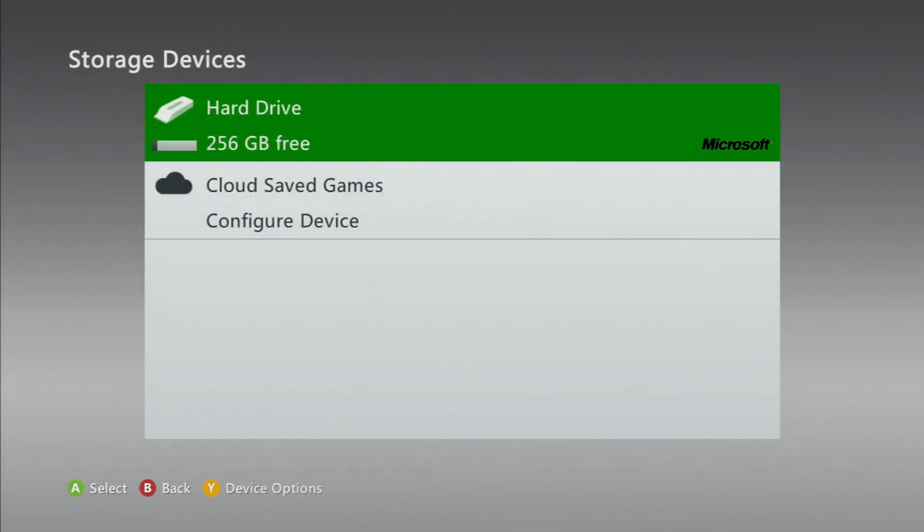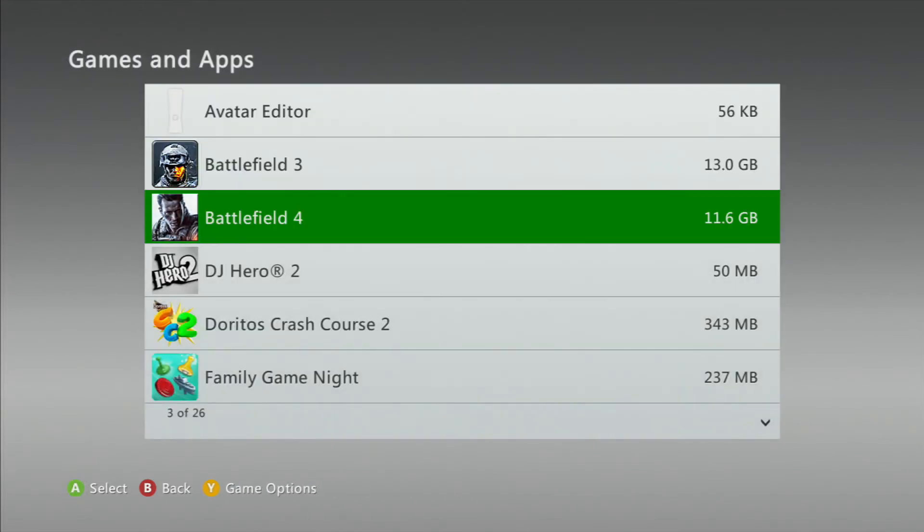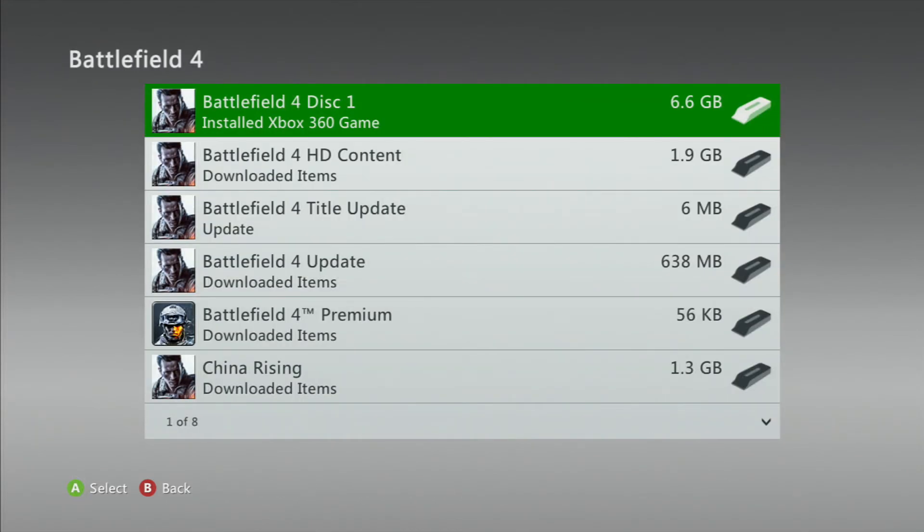Storage, choose your hard drive wherever your Battlefield 4 is saved, Games and Apps, go down to Battlefield 4. I've already done it, so I'm just going to tell you what you need to do.